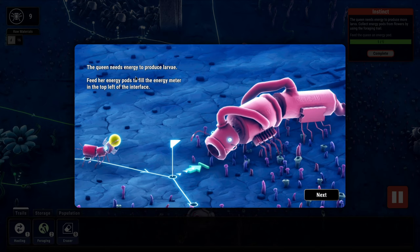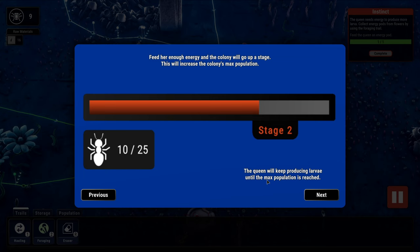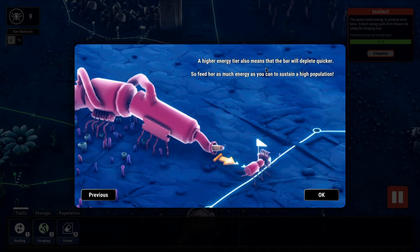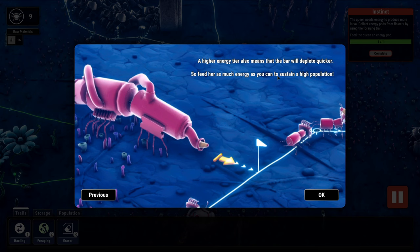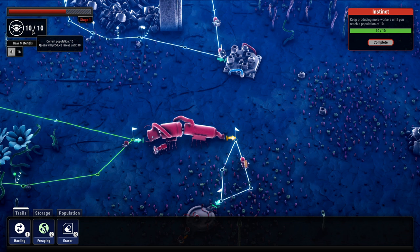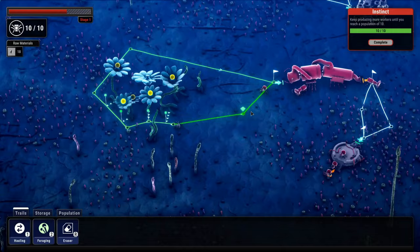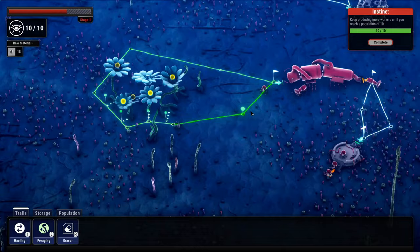The queen needs energy to produce larvae. Feed her energy pods to fill the energy meter in the top left of the interface. Feed her enough energy and the colony will go up a stage, increasing the colony's max population. The queen will keep producing larvae until the max population is reached. A higher energy tier means the bar depletes quicker, so feed her as much energy as you can to sustain a high population. We're at stage one — our max population is ten. These plants look to be respawning, so let's put another worker on that path and probably get another foraging path going.